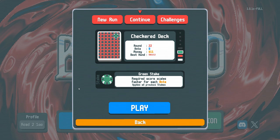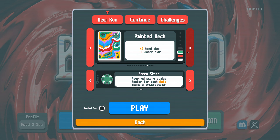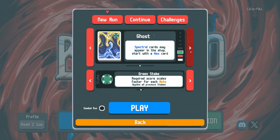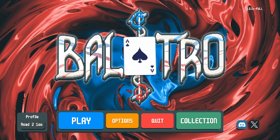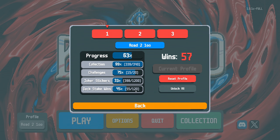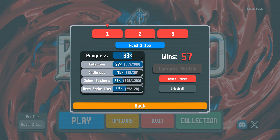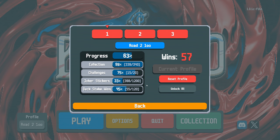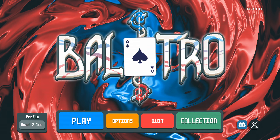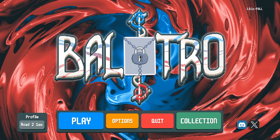That chips up the Checkered Deck by one more rank — Black Stake there. Zodiac still needs to reach Black. Magic Deck as well. We're making good progress — if we check the file, our deck stake wins are 55 out of 120, so we're nearly halfway there. Hopefully it won't take us too long to get that up, and then five more challenges, one last legendary to find, and then just the joker stickers to start chewing through. These will start falling much faster once we get up to Gold Stake through the other 14 decks. For now, thank you so much for watching — if you enjoyed the series please consider subscribing, hit the like button, put any questions or comments down below, and I'll see you in the next one. Cheers!